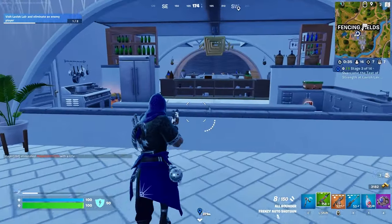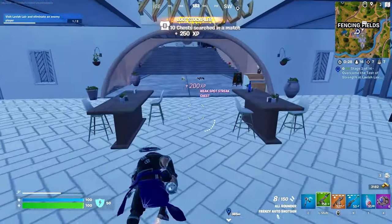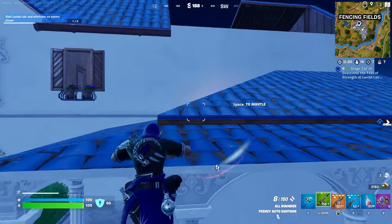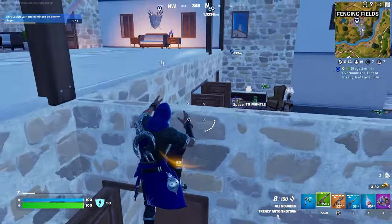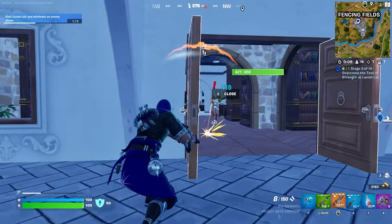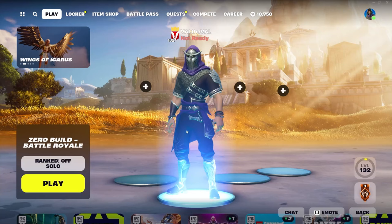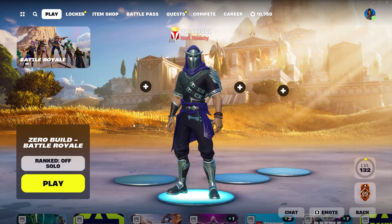I think this NPC sells Shock Waves — let's see if we can buy a couple. Perfect. I would say we need a better shotgun, but to be honest you could have a great Frenzy Auto and you'd probably still be chilling till the end of the game. You just came out of nowhere. Alright, well hopefully you guys enjoyed the gameplay of these brand new skins. Let me know what you think in the comments, and I'll see all of you in the next one. Peace out.